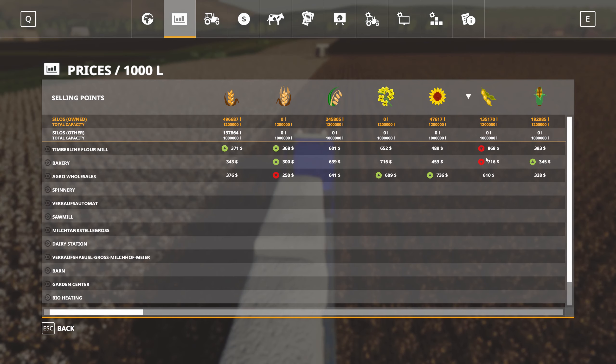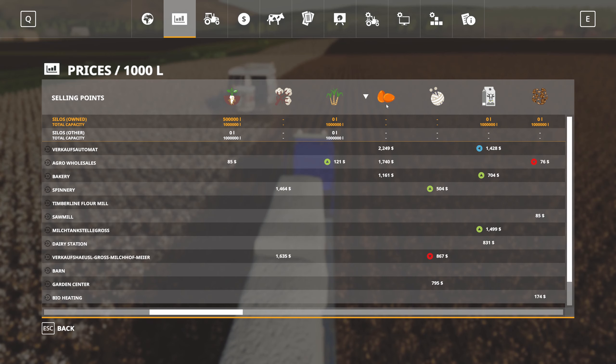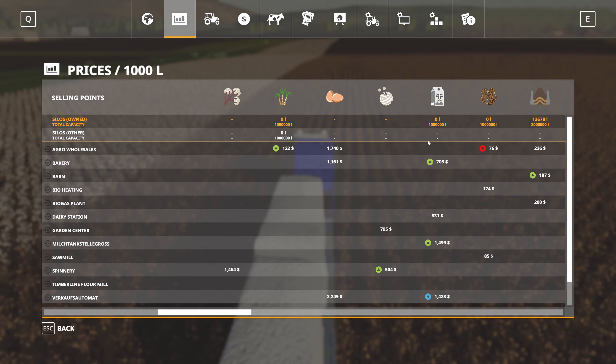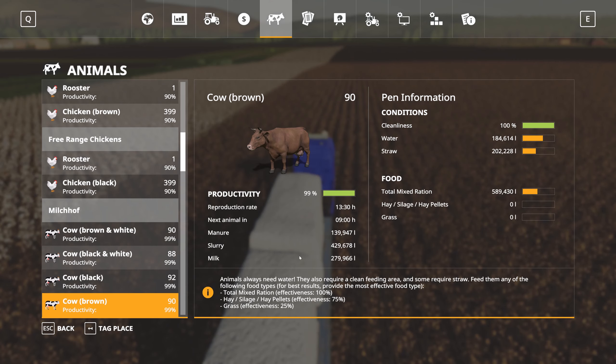Soybeans are the obvious thing to sell right now but prices are going down. Cotton peaked and should drop next. Egg prices were good but not so much now. I'm keeping my eye on the milk price — it's almost up to 1500. I like to see it at 1850. I've got about a quarter million liters of milk. Past six o'clock, so the cows just got milked — almost 280,000 liters total.